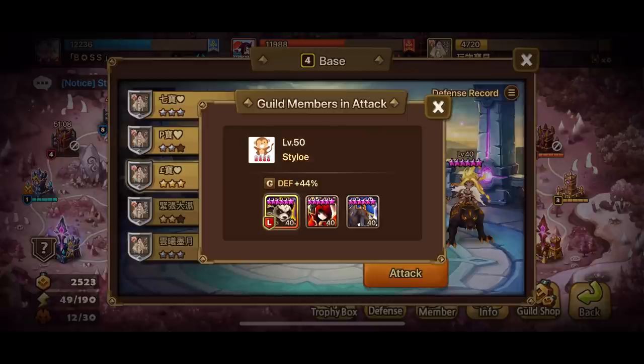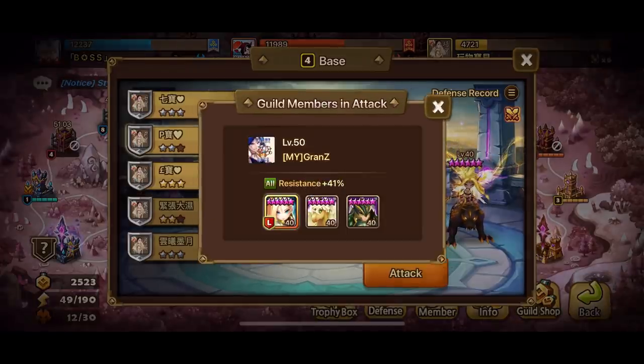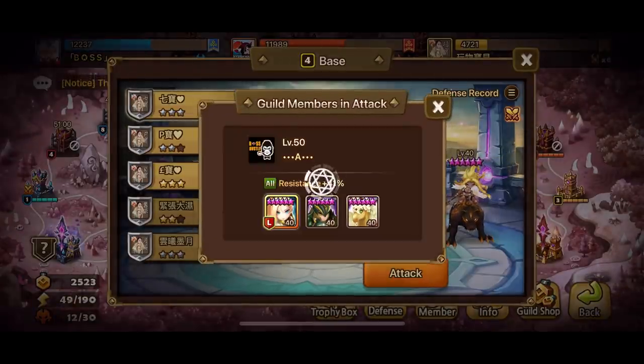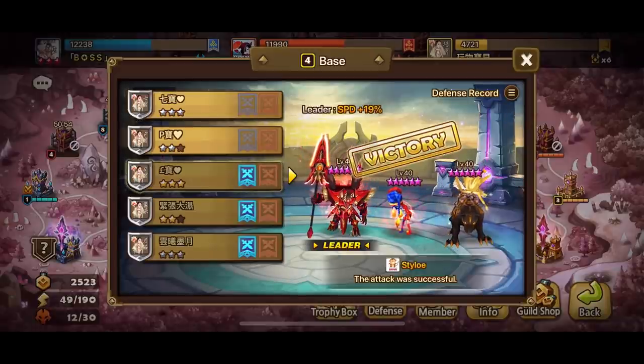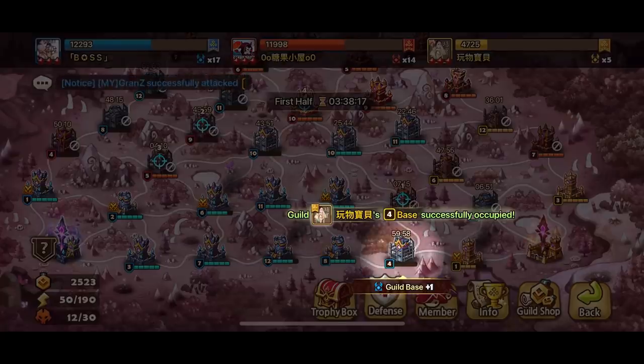Now let's see who's attacking: we got Stylo with Feng Yen, Villager, and a Basalt. Next up we got Granzy with a John, a Diana, and a Leo. And we've got A also with a John, Leo, and Diana. There goes Tylo. I just remember we only show you the attacks that actually work. He won — and there goes the base!